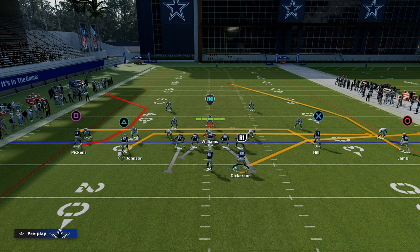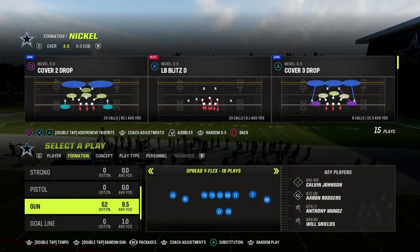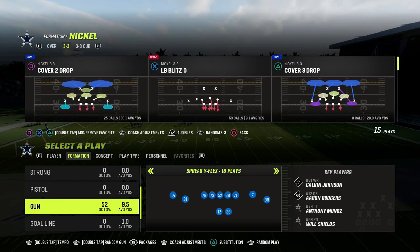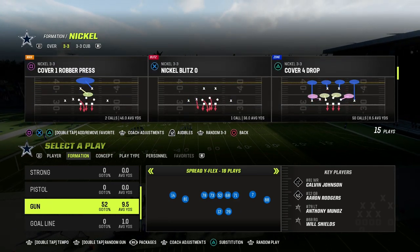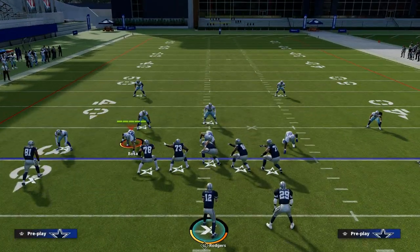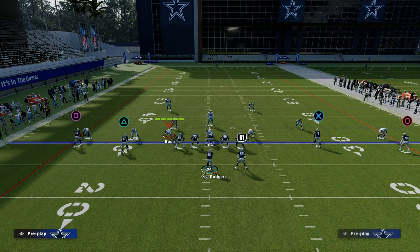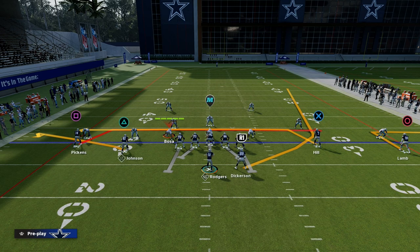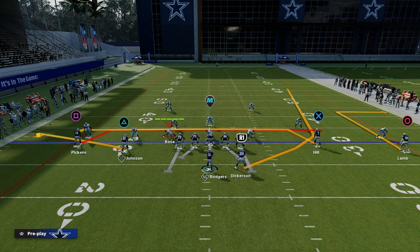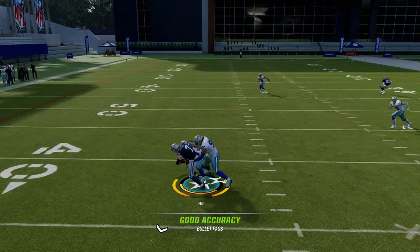Another version I like has the two receiver routes essentially meshing — the whole purpose is for those two routes to run into one another, giving the quarterback a window to hit against man or zone. If you space the field properly with your other routes, it can potentially pull zones. The original mesh likes to have a little quick speed out to the outside receiver, with your mesh reads over the middle of the field.